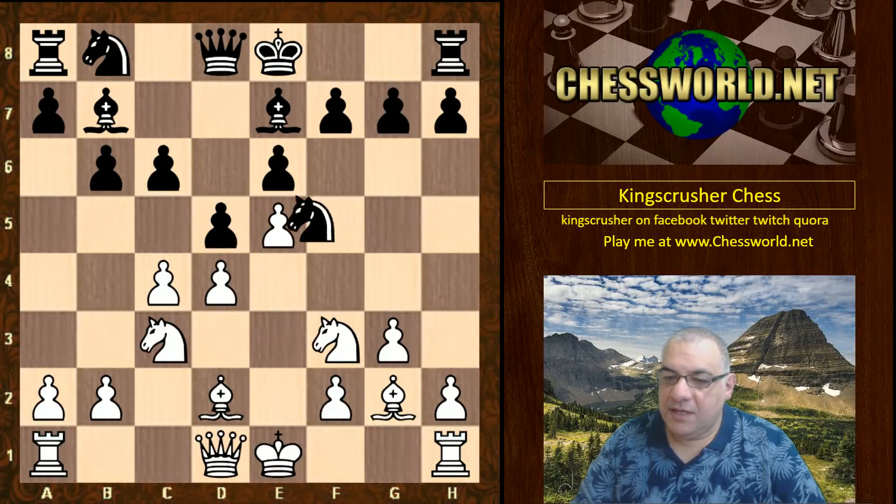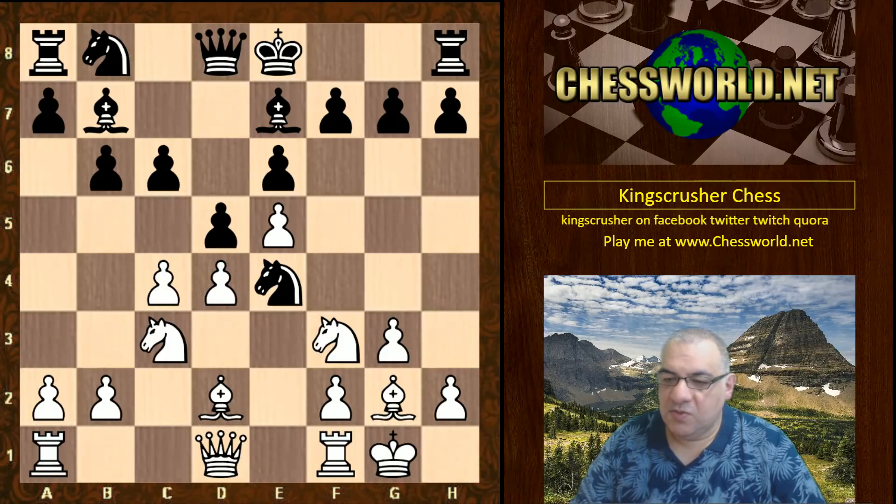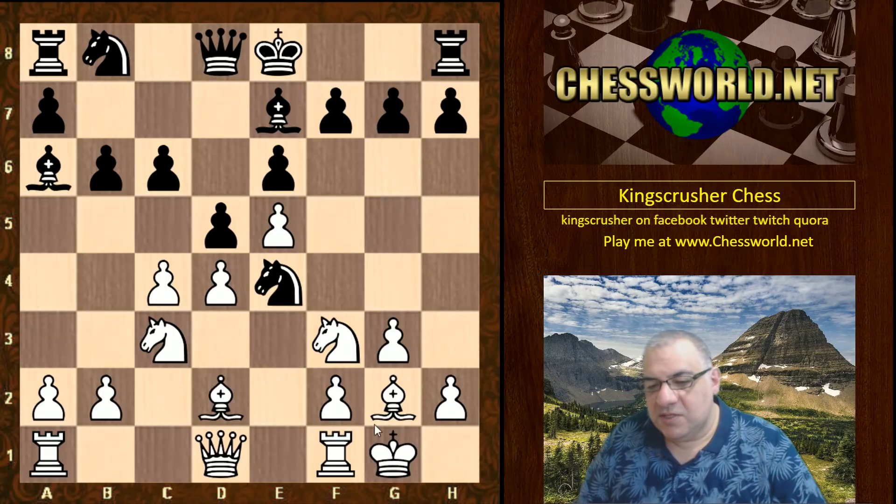After Nc3, c6, e4, d5, e5, Ne4 is played. White doesn't really want to take on e4 because after d-takes, that pawn is quite vulnerable when the knight moves. So that's ignored — white just castles. Now Bishop a6, and this looks to be a real nuisance because this fianchetto has left this diagonal exposed, tapping into a downside of the fianchetto bishop, with the rook as a valuable asset.